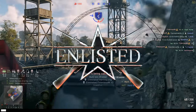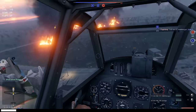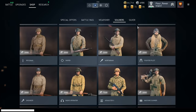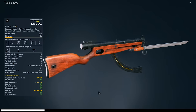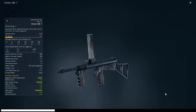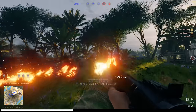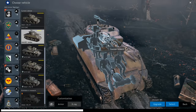Enlisted is a free, squad-based, first-person shooter on PC and consoles that blends PvP with PvE combat. Take charge of AI soldiers in World War II battles, choosing your side from the US, Germany, Soviet Union, or Japan. Unlock hundreds of weapons, tanks, and aircraft for squad customization. Strategize with fellow leaders and lead your side to victory. A recent metagame update introduces research trees, equipment-based matchmaking, and gameplay improvements — it's the perfect time to explore the new era of Enlisted.